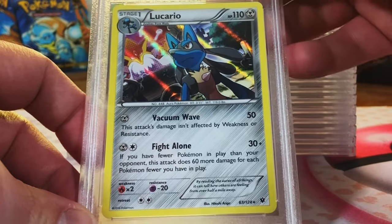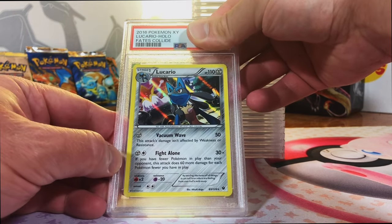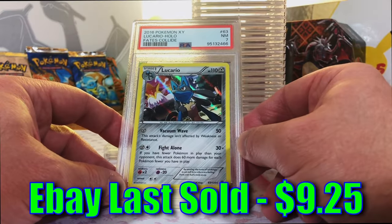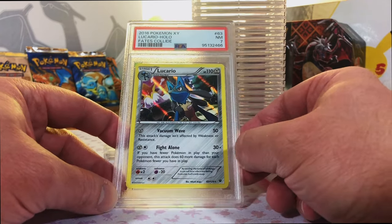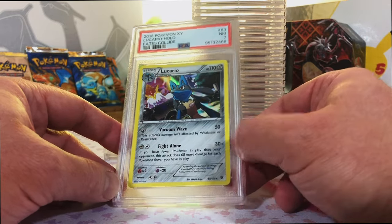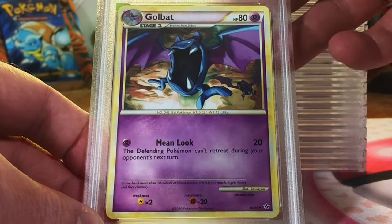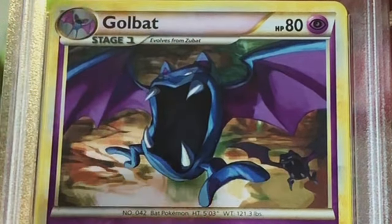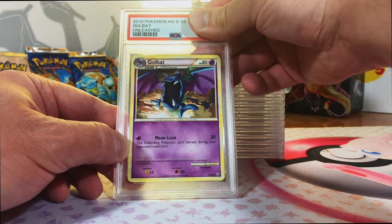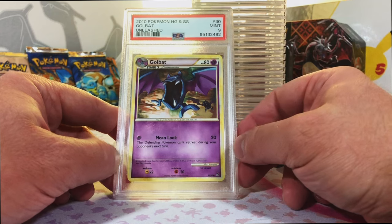Lucario Holo from Fates Collide. Love this card - first time I'd ever seen it or pulled it. I'm going to guess a 9. Near Mint 7. I don't know if I'd agree with that one - I would probably give it at least an 8. But I won't complain. Love Lucario. Golbat from HeartGold SoulSilver Unleashed. I love these yellow borders on the HeartGold SoulSilver cards. I think it deserves a 10. Mint 9 - we'll take it. HeartGold SoulSilver Unleashed, I'm grading it.